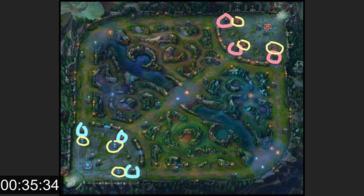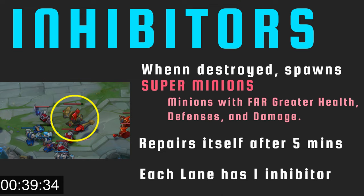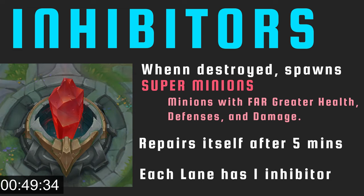This brings us to our last kind of structure: inhibitors. When destroyed, they spawn super minions that have far greater health, defenses, and damage, as well as 70% reduced damage from turrets. They also increase the stats for other nearby minions. These guys can win games if ignored. The inhibitor will respawn after 5 minutes, which will stop the super minions from spawning until it is re-destroyed.